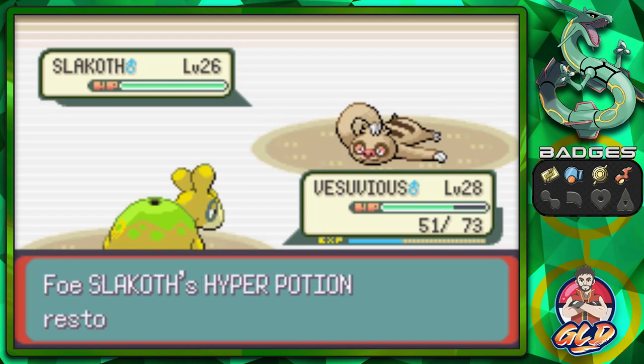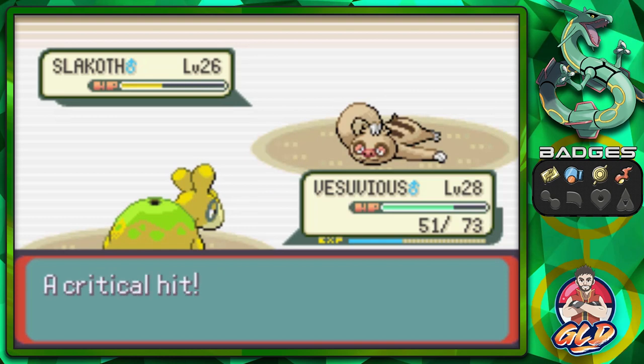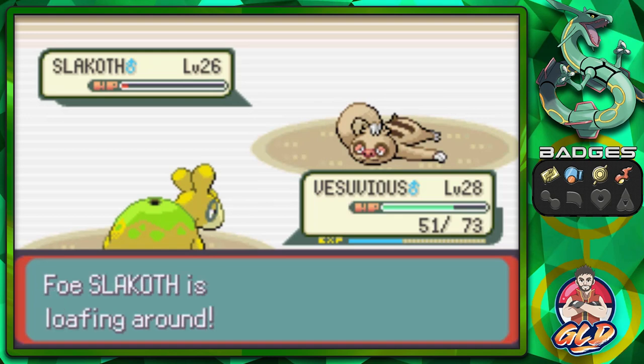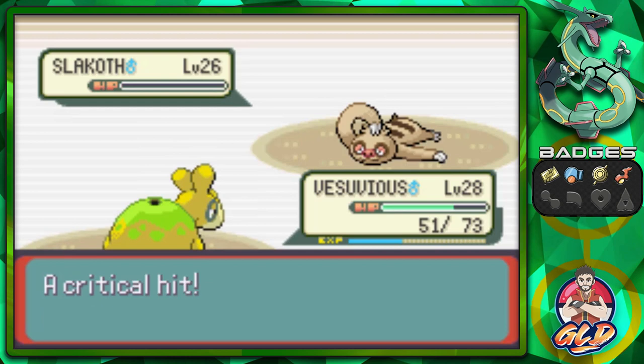George, you are annoying. Here we go — Ember attack. Critical hits right there. One more time — critical hit, Ember attack, nearly beats this guy. And one more Ember attack for the win — another critical hit.